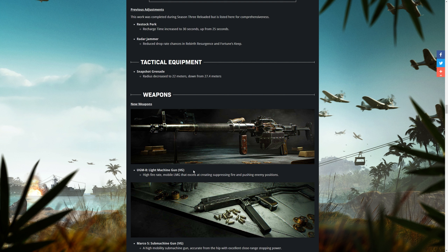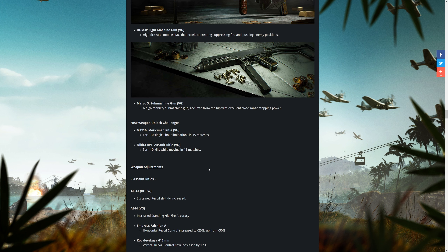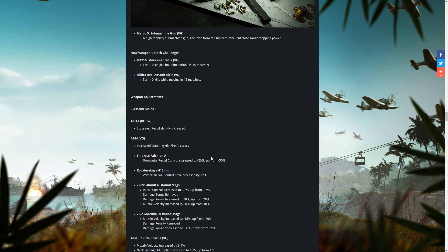Now looking at the new weapons: the UGM-8 is a high fire rate, mobile LMG that excels at creating suppressing fire and pushing enemy positions — presumably that means it's got a lot of recoil, so we'll see how that one pans out. The Marco 5 is a high mobility submachine gun, accurate from the hip and excellent at close range stopping power — basically another hip fire gun, which I quite like.